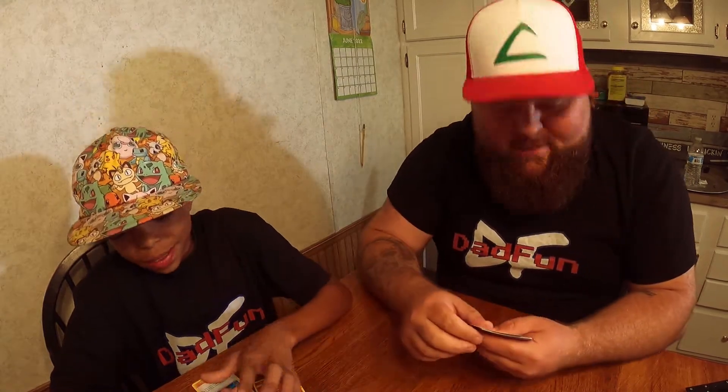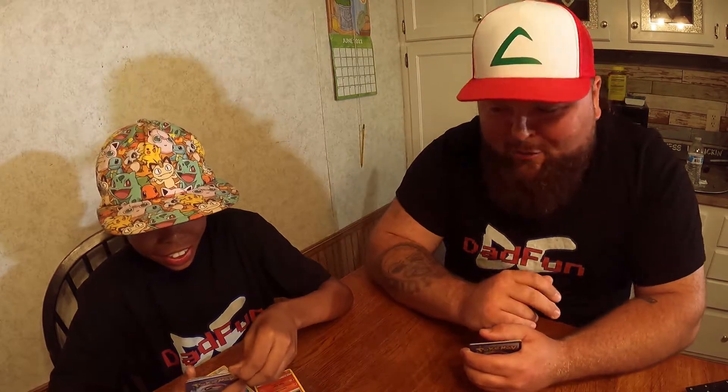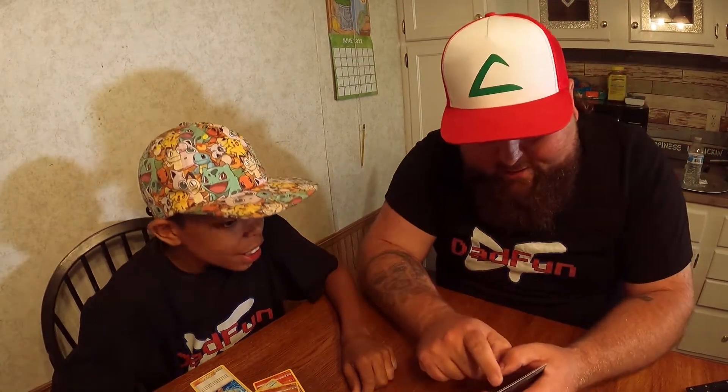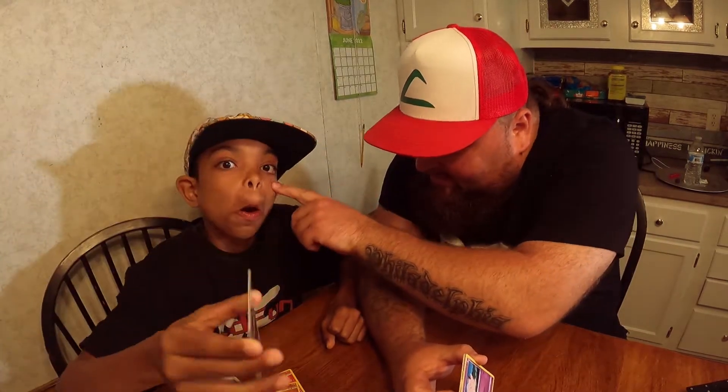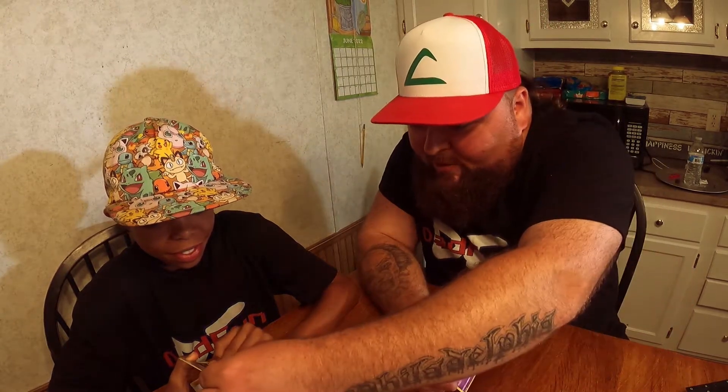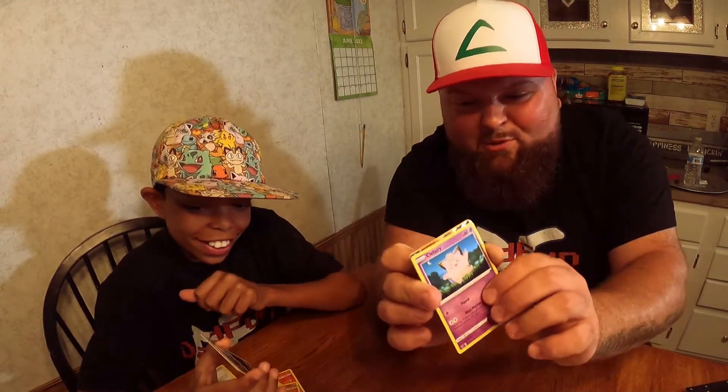I got a Bunnelby. My next one is a Tynamo — I said that one right! I got a Bruxish. Oh I think I might cry right now. That's Clefairy — Clefairy evolves into Clefable. Look at the top of that card — you see something shiny? Guys, I got a dark shiny card next. I see something shiny up there too — oh boy, hold on. Wait — you got something shiny too? No way. Don't pull it all the way down yet — show them!